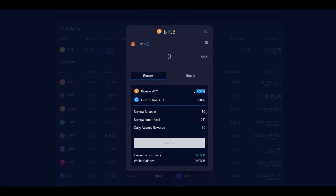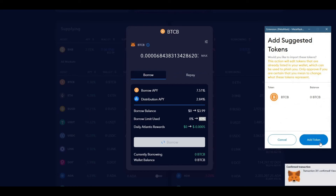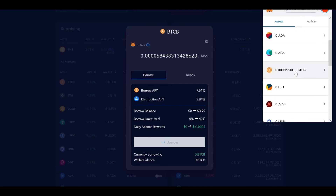Now comes the fun part. Once you've supplied a little bit, you can flip the switch and start borrowing. Click any of the tokens on the right-hand side and you get a pop-up similar to the supply window, but here one percentage is what you'll be paying for the loan while another is what you'll be paid to take it — so you're actually paid to borrow money. Click max and it will ask how much you mean by max: safe max, 60%, 75%, etc. The higher you go the bigger the chance of liquidation. I'll go with safe max and borrow BTCB using 40% of my borrow limit.